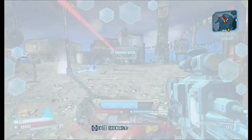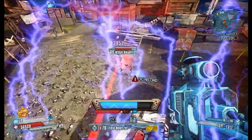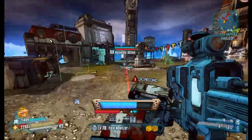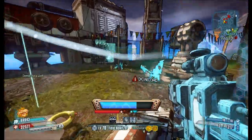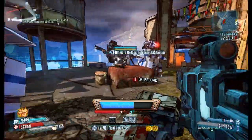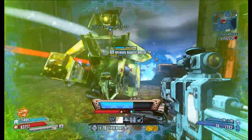For Borderlands 3 I thought about adding another health bar which could be this: Armor. The way I could see this work is that you first have your shield, if that's depleted you have your armor, and if that's gone you have your health. Of course you would need to balance the capacity on the three of them so that it's roughly the same as in Borderlands 2 and the Pre-Sequel with only shields and health.